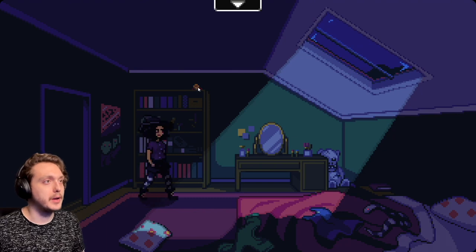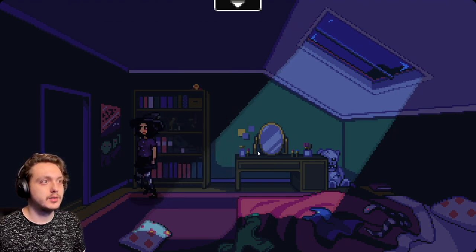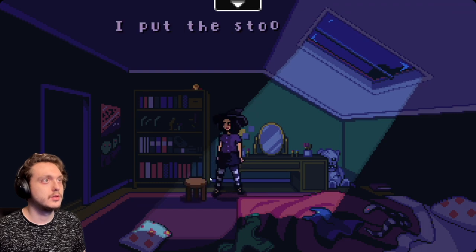Gonna turn that down a wee bit. There's a key. There's something up there. A few folders. Okay, I think we can grab that with the stool we found. I put the stool down. Now what?